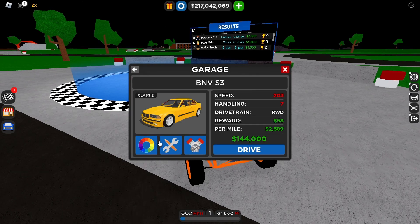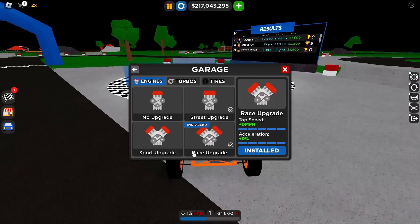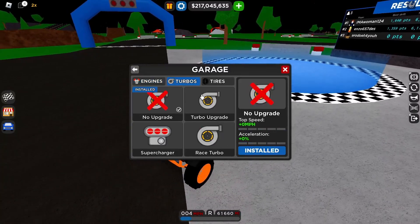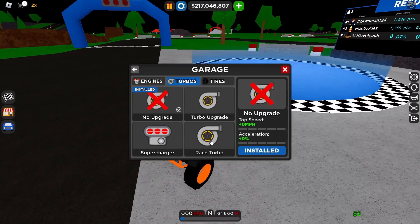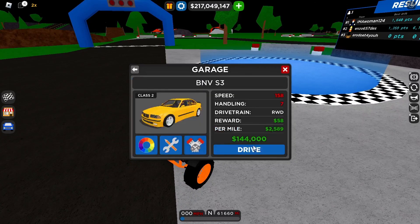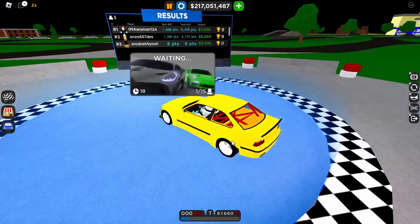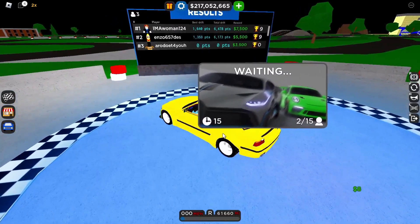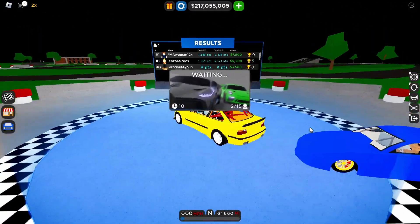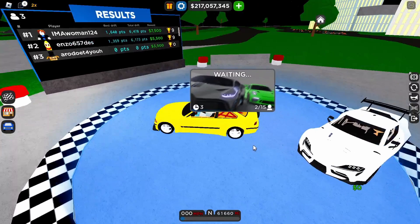For the drift race, we're going to use this BMW — it's 144,000. I recommend getting the race engine; it feels a lot smoother. You don't have to get a turbo, but make sure you have the tires. The second best method is the drift race. The more people in the race, the better amount of trophies you'll get, so make sure you do this with a lot of people.